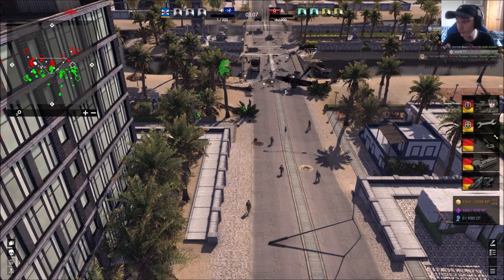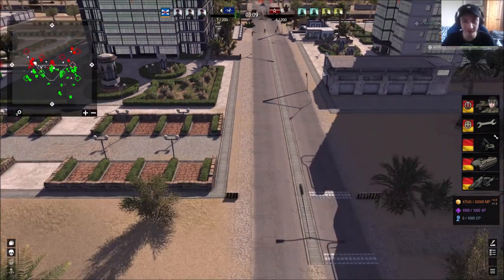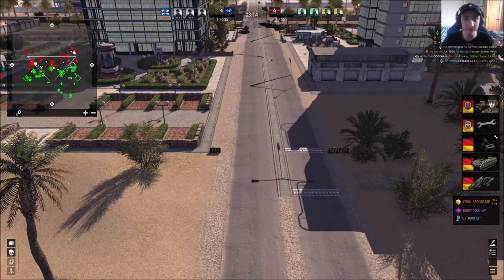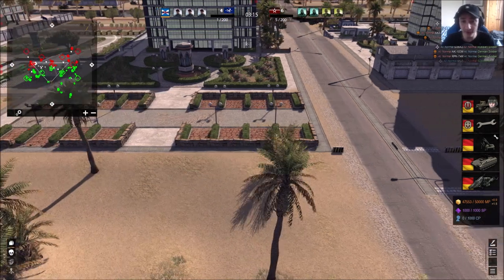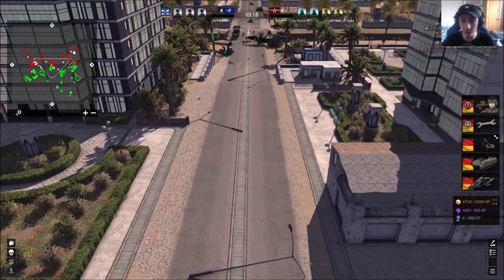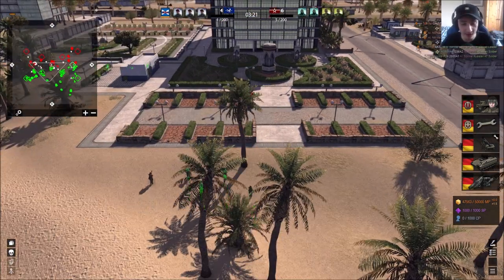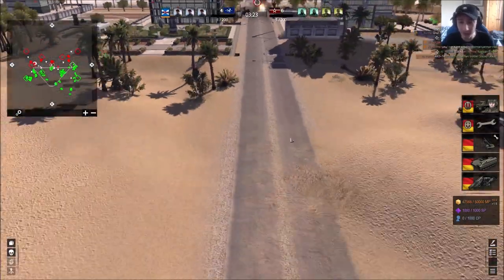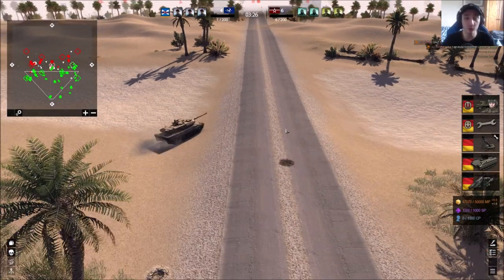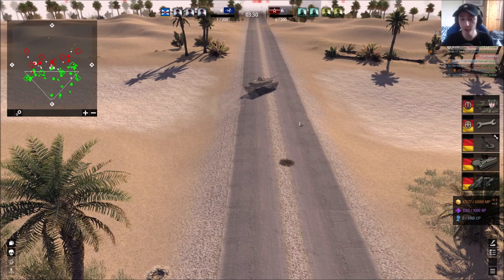Your key objectives are to capture the key positions — the more captured flags you get, the more points you earn toward winning. To be effective: work as a team, split into two groups of two with two going left and two going right. If you have spare troops, send them down the middle. AI tends to scatter everywhere, so playing with human teammates is much more strategic. That is Combined Arms.